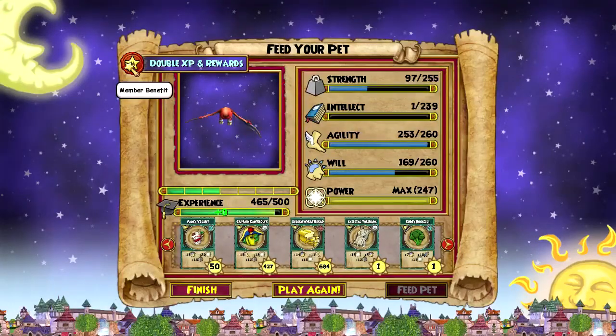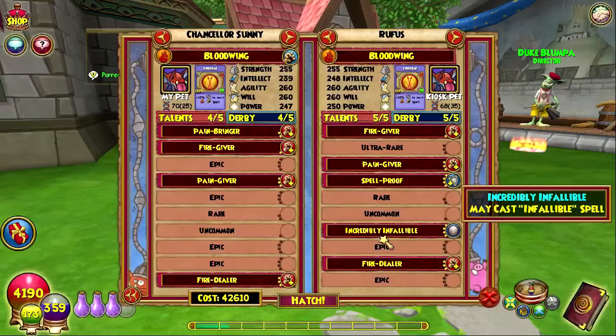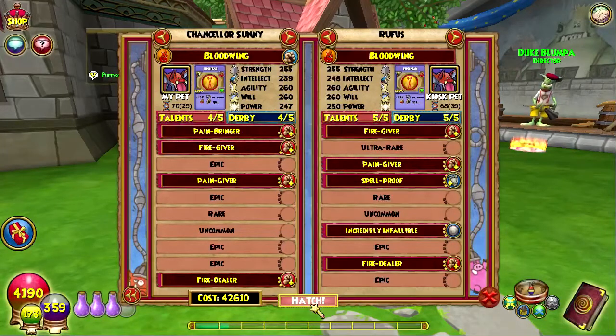Here we are, back in it for like legitimately the fourth hatch. Strangely enough, we actually had the same pet hanging around — same exact talent and everything. So I'm going to go ahead and hatch it right before I go into the next level, just in case it screws up on us.